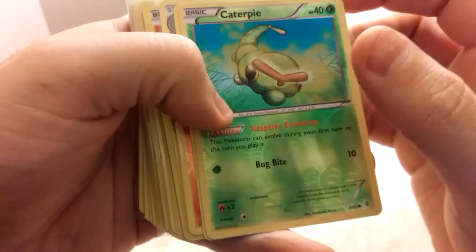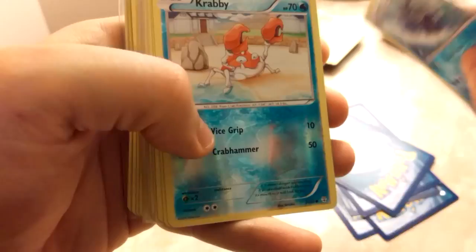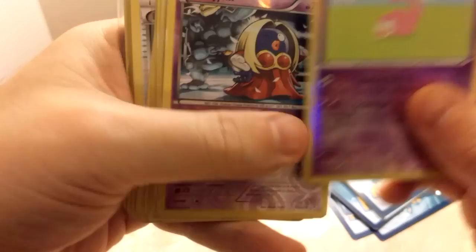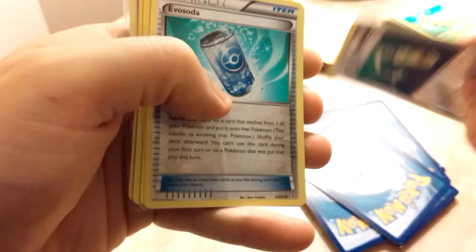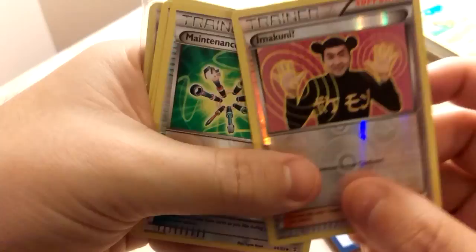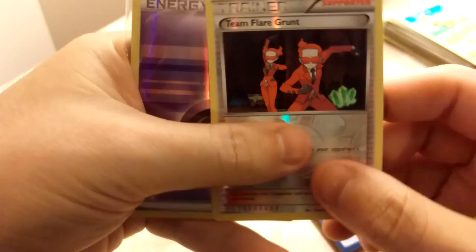Now for my Reverse Holos. I got Caterpie, Metapod, Rapidash, Magmar, Shellder, Cloyster, Krabby, Pikachu, Raichu, Slowpoke, Jinx, Diglett, Hypno, Meowth, Doduo, Crushing Hammer, Energy Switch, Evo Soda, Amakuni, Maintenance, Max Revive, Olympia, Pokemon Center Lady, Revitalizer, Red Card, Team Flare Grunt, and a Psychic Energy.